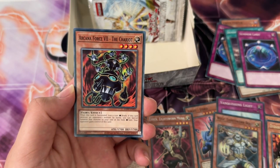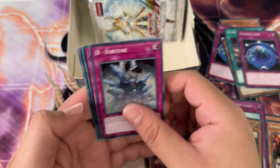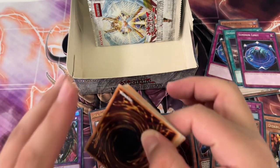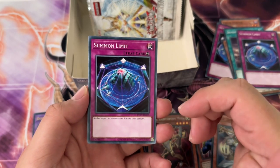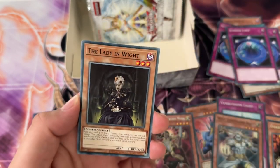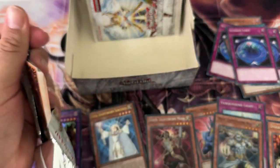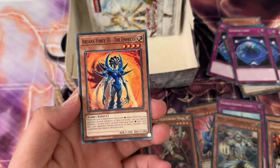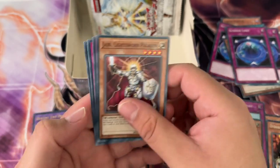Yeah, this is the way to go — I'm glad they did this. They should have done one from every single generation, like one for GX, one for DM or LOB, one for 5D's, one for the XYZ era, and so on. That would have been a lot better than just printing LOB, Spell Ruler, and all that stuff. Summon Limit again — let's go! Arcana Force and a Dark Valkyria, so there are still some dark archetypes here which were introduced in Phantom Darkness. That archetype was really OP, which is another reason I think it should have been that set.